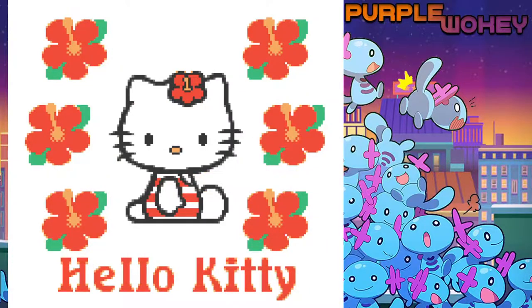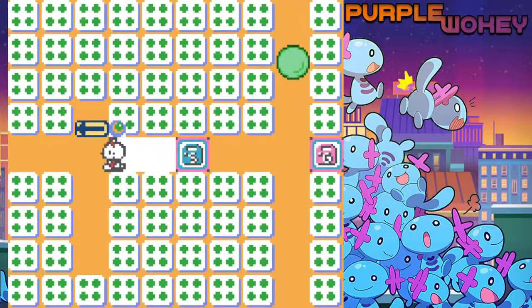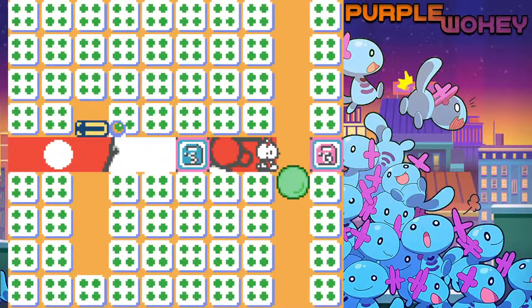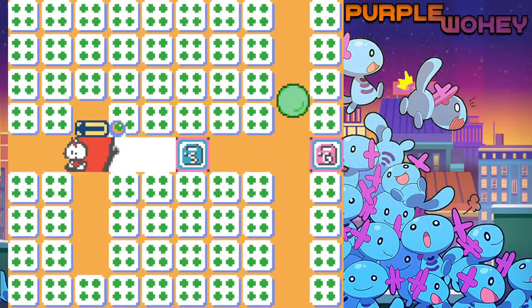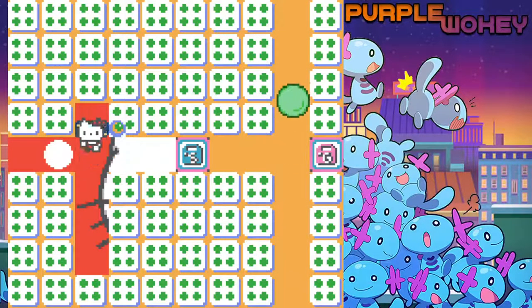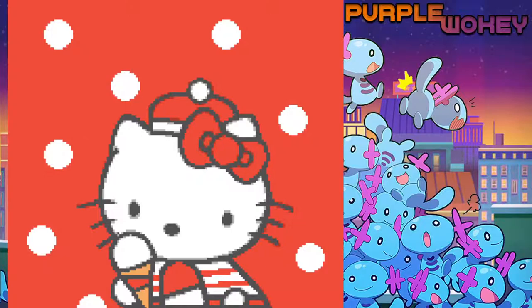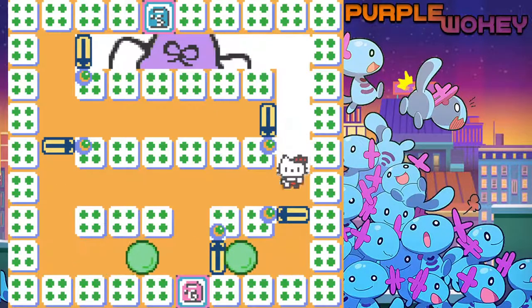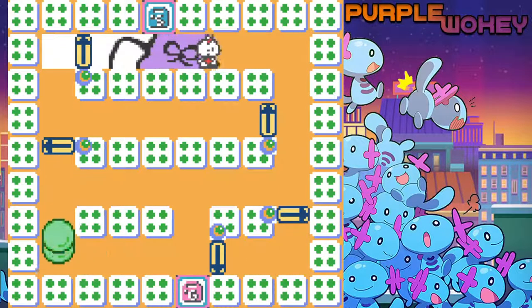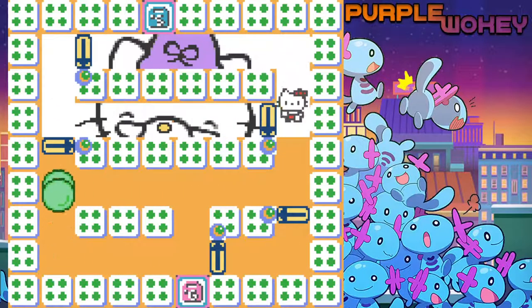Yeah, easy. No, Hello Kitty. No! Easy. Not easy. Okay, there we go. We have to reset the bracket. French Kitty? That's her nose, not her going 'Oh!' — at least I think. Alright, let's go here. Okay. Is that Kitty Grandma, it looks like?